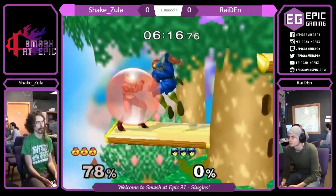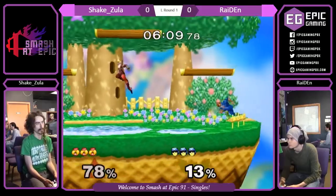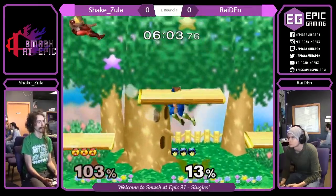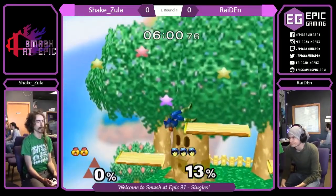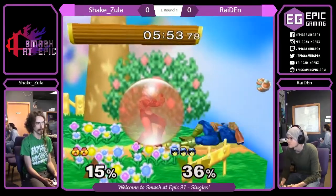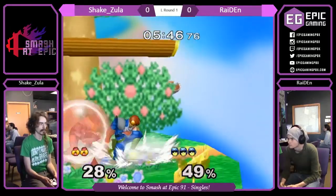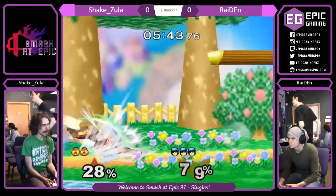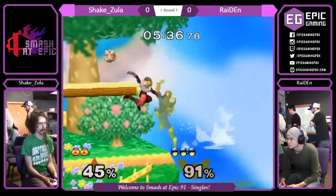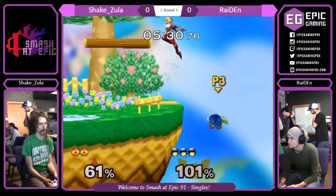The back air. Shields a Raptor boost, doesn't shield that one. Up throw up there. Nice — big knee, big knee. About a full stock lead for Shakezula here. Some solid Sheik-Falcon action. Another big knee, Zula. Can he clean up this edge guard? Not quite. Sheik hasn't been able to clean up too many of the stocks to match up so far.